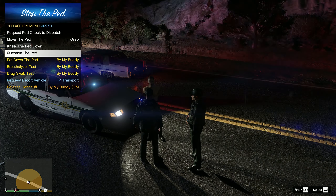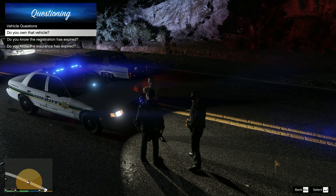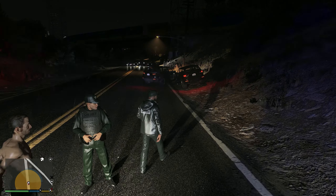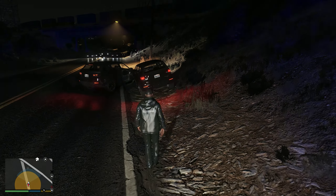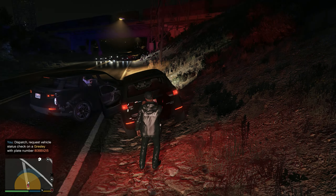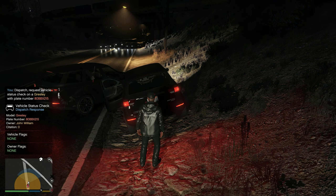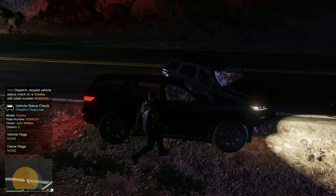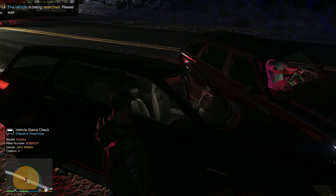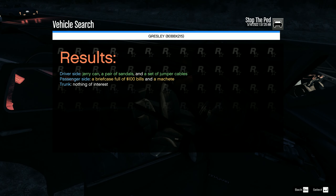Just to make sure, man — do you have anything in your vehicle that I need to know about before I go check? You own that vehicle? Yeah, it's beautiful, isn't it? Alright, I'll be right back. Let's go ahead and get a vehicle license plate check. Target vehicle license plate 80-Bravo-Bravo-X-ray-215. Alright, let's search the vehicle. He had cocaine on him — and inside we found a briefcase full of $100 bills and a machete.